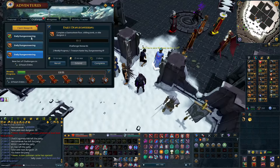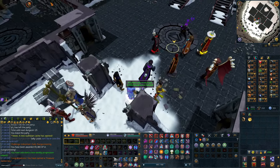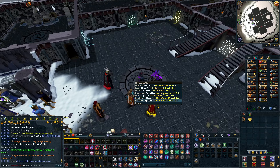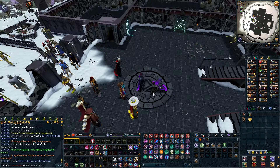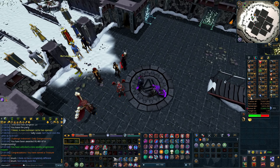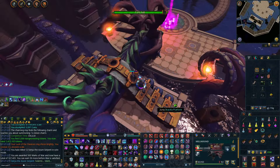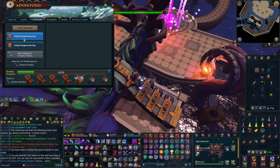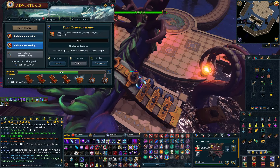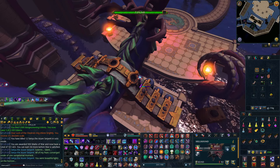Since I got three Dungeoneering tasks, I have to do six floors — I actually didn't know that. So that's another 100k XP. I'm just going to do it — we're going to grind through some Dungeoneering. I'm up to almost 80 million XP so it's actually going pretty fast. At this pace I'll probably have 120 Dungeoneering done in a week or two.